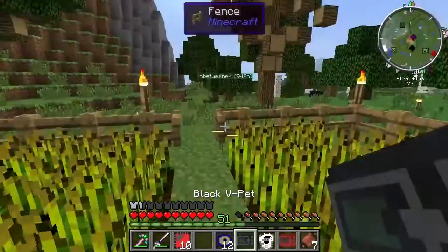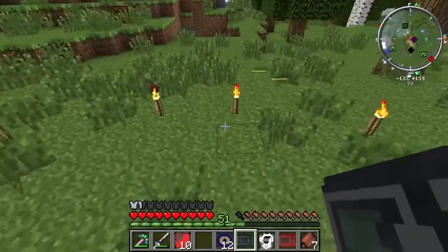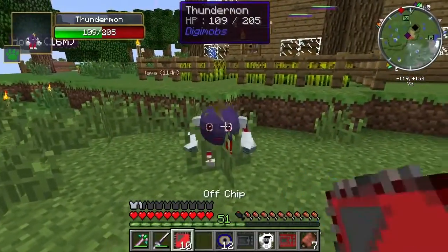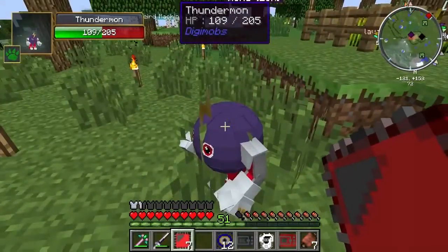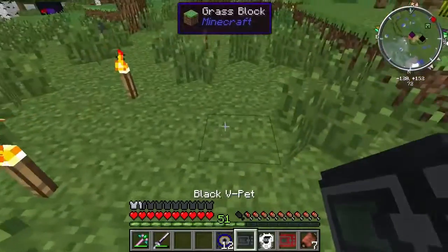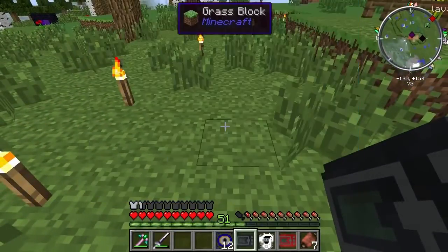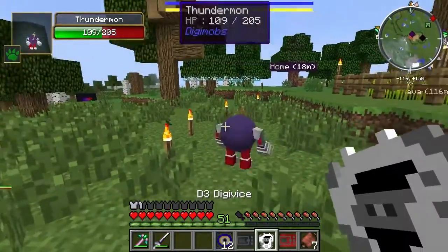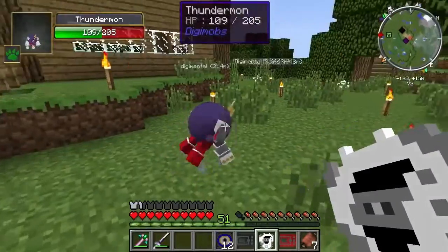We're going to throw this guy down, and we're going to be giving him some offense chips — give him those offense chips. Now real quick, we're going to pick him up, shift click 91 to 90. Let's do it. Throw him down. And I think we're going to have a Metal Memer, guys.